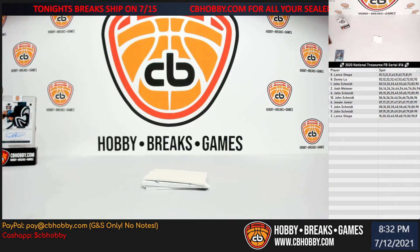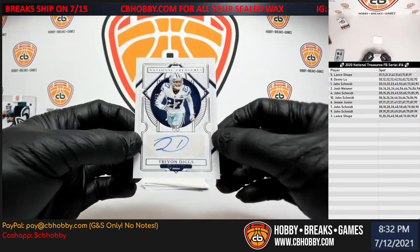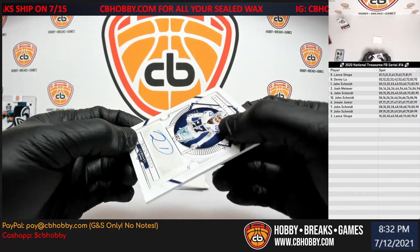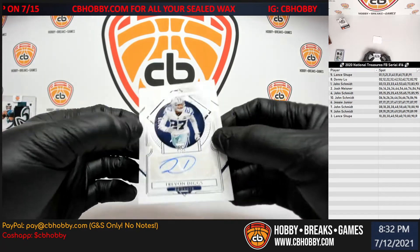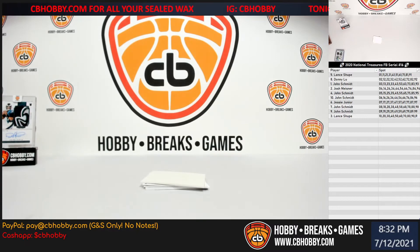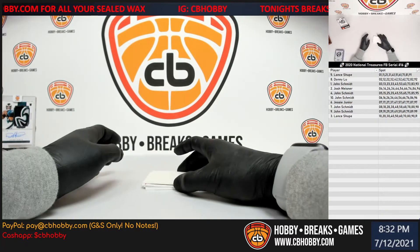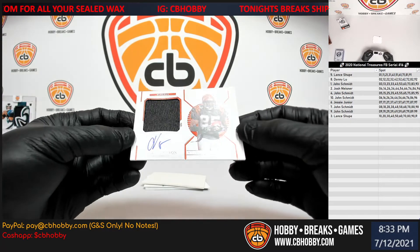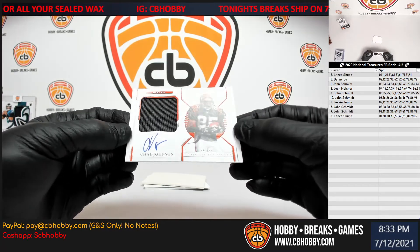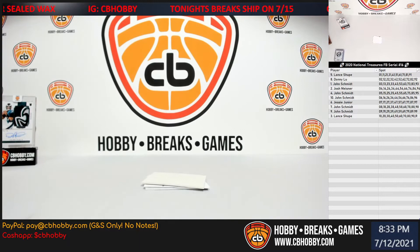We should be autos from here on out. First one is gonna be a base auto — Trevon Diggs, rookie for the Cowboys, 98 out of 99. Gonna go to eight spot, John. Sticker. Oh god, another Chad Johnson — it's been a couple cases since we pulled an Ocho Cinco, but two out of 49, patch auto. Gonna go to Danny. I was pulling him like two a case for a while and then it stopped, but he's back.